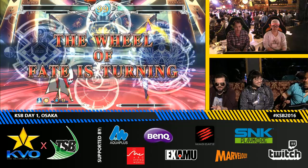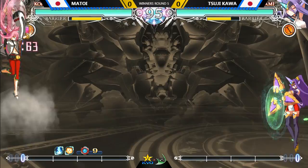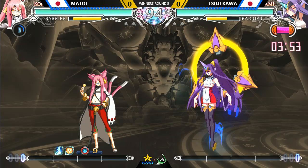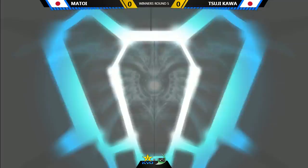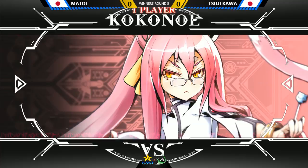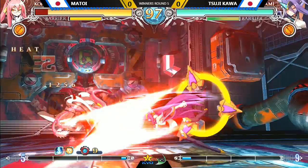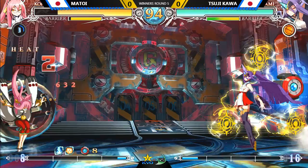All right, we have Izanami versus Kokonoe. Soji on Izanami — that's exciting actually. Kokonoe, I haven't seen this character in a long time. She's still got some good set play but apparently overall she's weaker. What does Izanami do — does she fit into an archetype? She has the hover which makes her unique, and when she hits D she goes into a mode where she can shoot projectiles but she can't block. So she's got a zoning element to her.